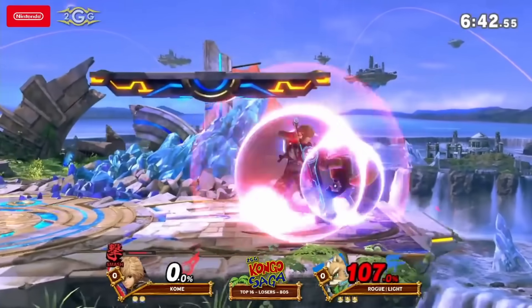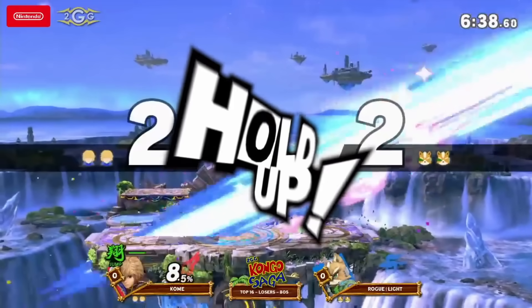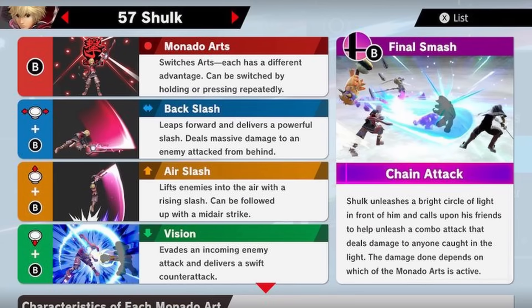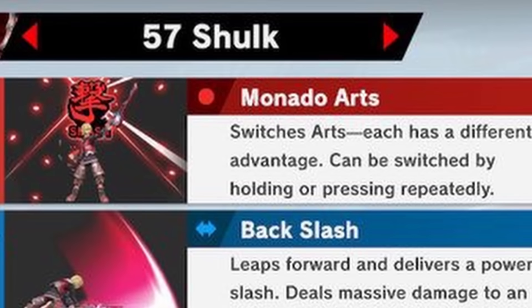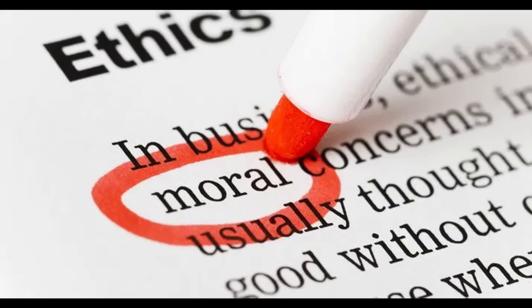For neutral B, we're going with Shulk Monado Arts. I know I said we only have one mechanic, but technically this is just a neutral B that simply happens to be busted. We'll count it for now, so just imagine them with Shulk Monado Arts, but we'll revisit this later to see if maybe we should change it for ethical reasons.